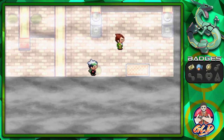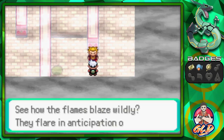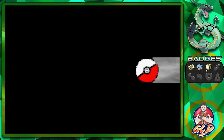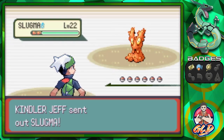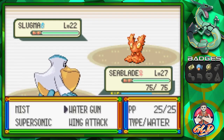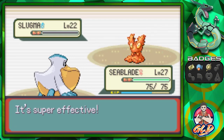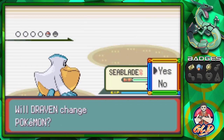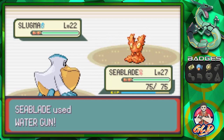Let's go right here — entering the holes of the gym and yes, we're getting attacked. Taking on Kindler Jeff, who comes with his Slugma. Thankfully we are faster and have the type advantage. Water Gun attack, and just like that Slugma has been defeated. He sends out another Slugma — let's just continue hosing everybody down.